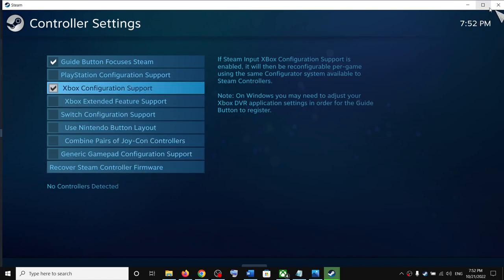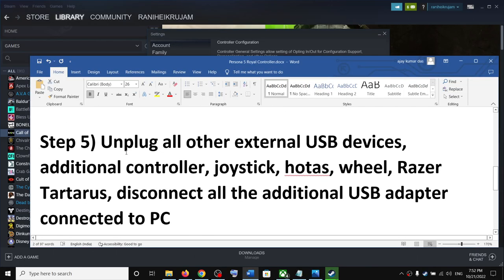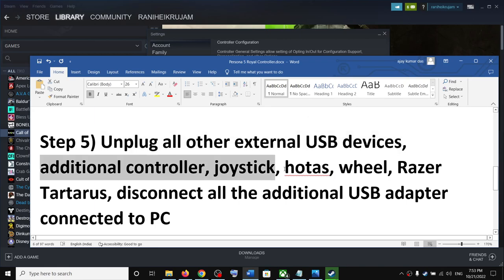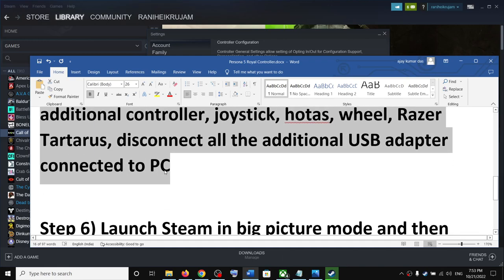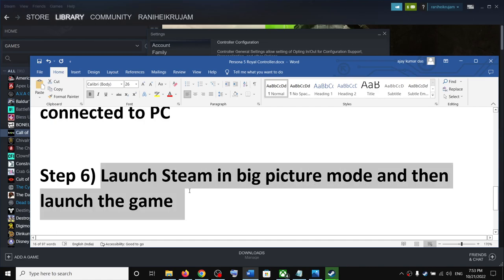The next step is to unplug all other external USB devices. If you have an additional controller connected to the computer, or other USB devices connected, disconnect them and then check the controller. The next step is to launch Steam in Big Picture Mode and then launch the game.